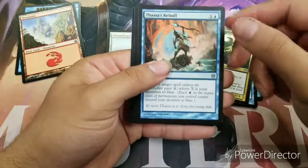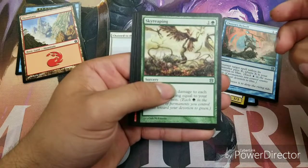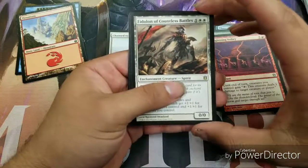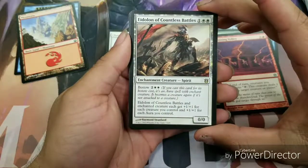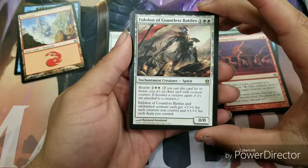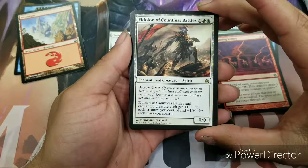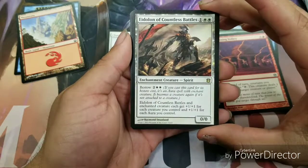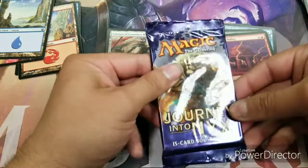First uncommon is Rebuff the Wicked, Sky Reaping, Lightning Volley. Our rare for this pack is Eidolon of Countless Battles — it's a three-drop, one and two white, a zero-zero with bestow of two and two white. It reads: Eidolon of Countless Battles and the enchanted creature each get plus one plus one for each creature you control, and plus one plus one for each aura you control. That's not bad.